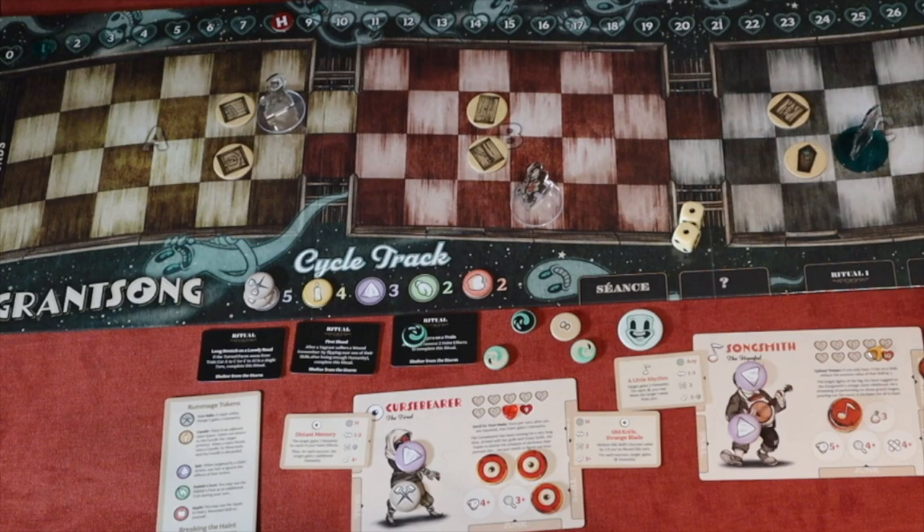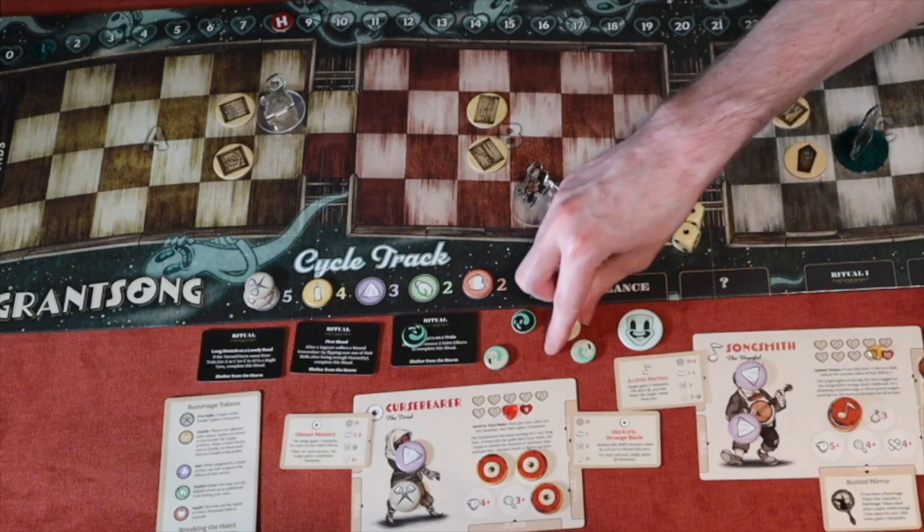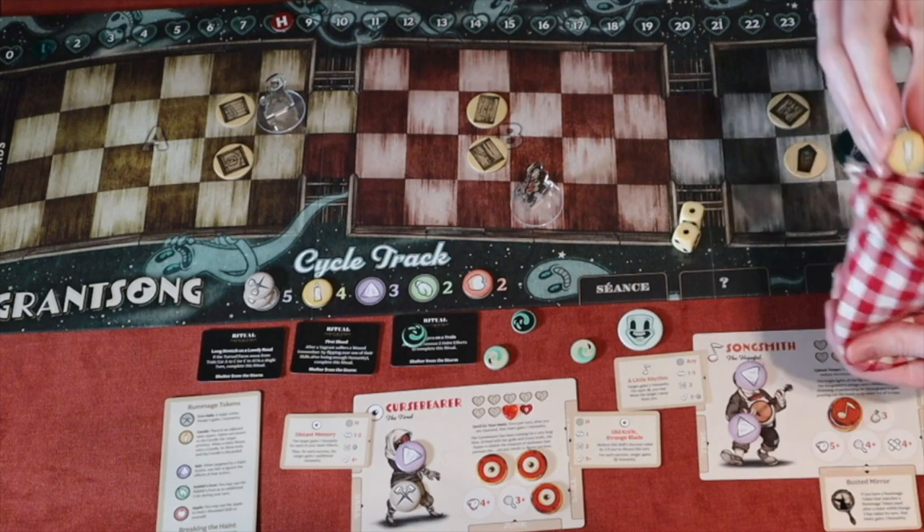I give the busted mirror junk card to the Song Smith — it fills his one junk slot. If your junk slot is filled, it goes into your belongings so you don't lose it, then discard event eight. After resolving the event, I still need to finish drawing for the haint's action.